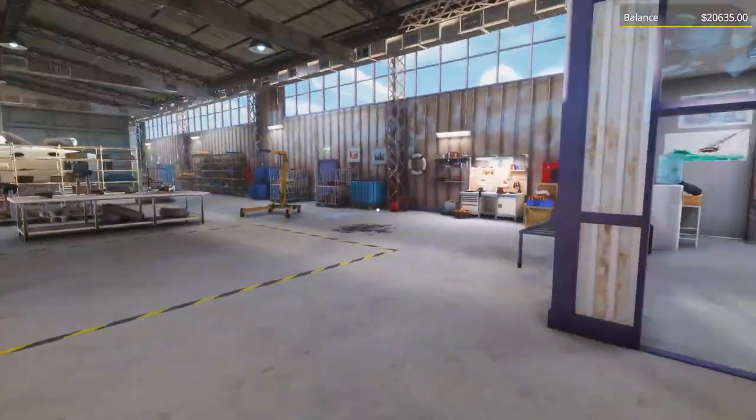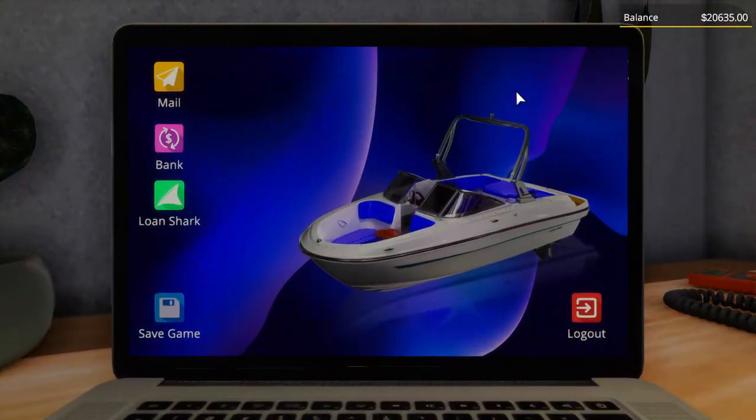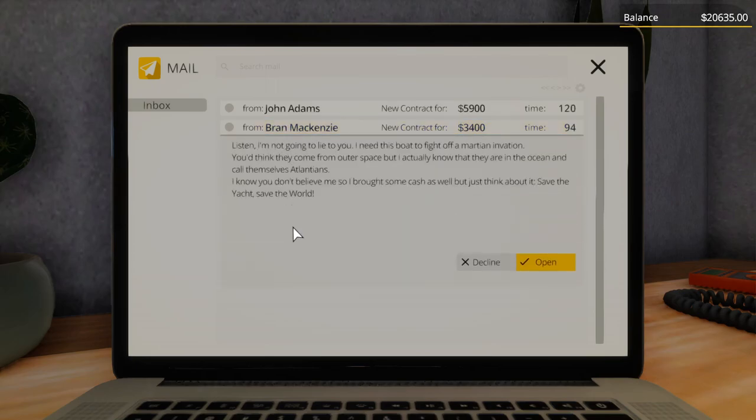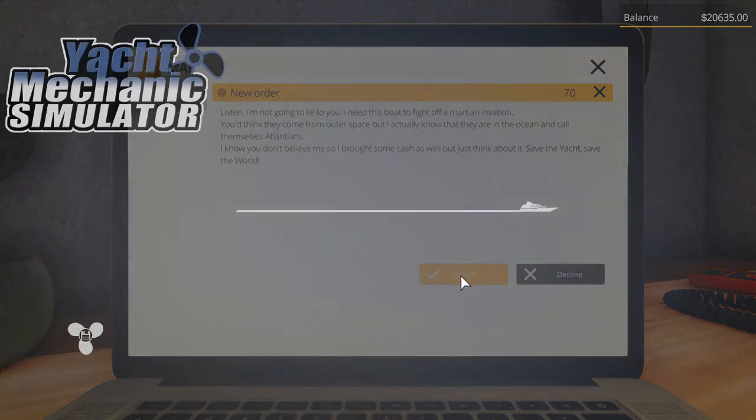First thing we're going to do is run over to the computer and see what kind of projects we've got going on. Check the mail. Let's see what Brian's got. 'Listen, I'm not going to lie to you — I need this boat to fight off Martian invasion. You think they come from outer space but I actually know they are in the ocean and call themselves Atlanteans. I know you don't believe me so I brought some cash. Save the yacht, save the world.' Let's do that one — we're going to accept it.